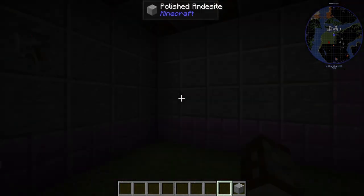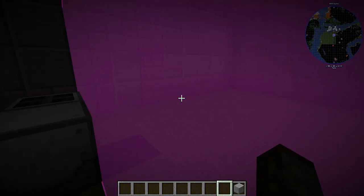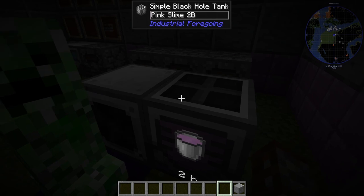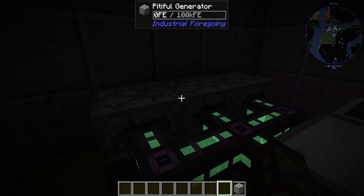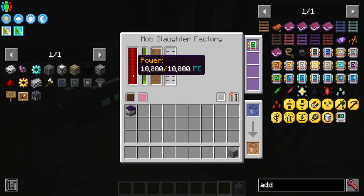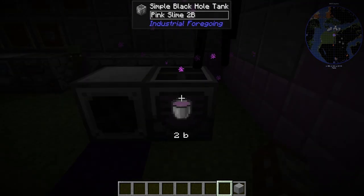In here we've got the speed, efficiency, and processing upgrades. All we have to do is turn the lights out, and as you can see mobs start spawning directly on top of this block. I've got the working area set to a large area to cover the whole room since mobs can wander around. I'm storing the pink slime so it doesn't back up and stop the machine. This does take a lot of power — that's why I've got three pitiful generators, using Mekanism cables since Industrial Foregoing has no native cable power transfer.